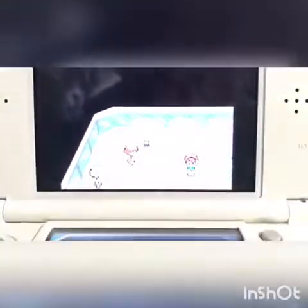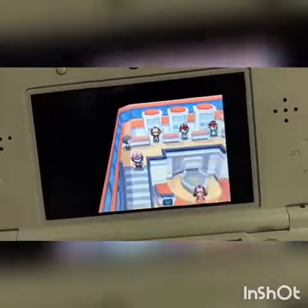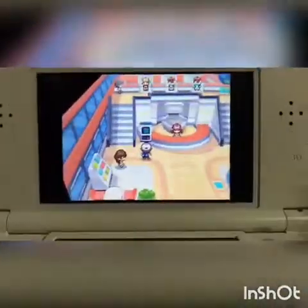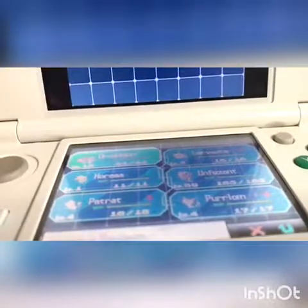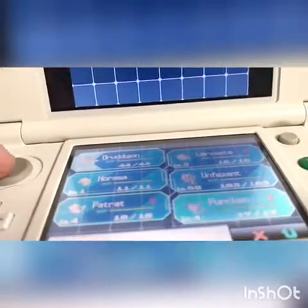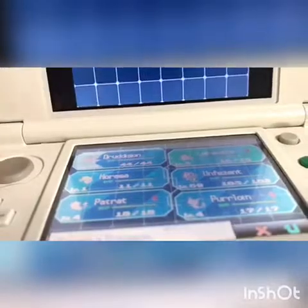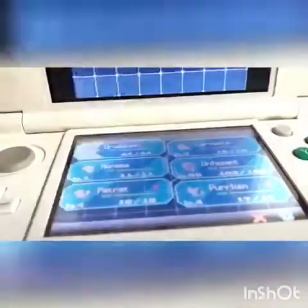Okay, so I start up — that's weird but okay. Before I do any of this, let's just look in his party quickly. So you can see a little Druddigon level 1, Horsea level 4, Patrat level 4, Purrloin level 4, Unfezant level 59, and Larvesta level 3. They're all really low level.